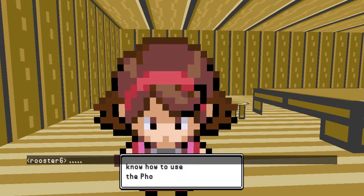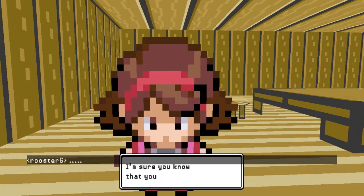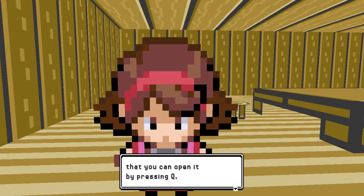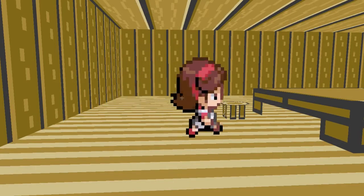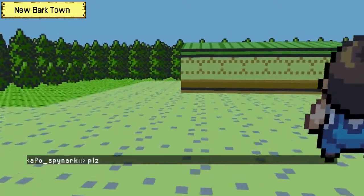By the way, do you know how to use the phone? Yes. I'm sure you know that you can open it. Yeah, yeah, yeah, I get it. I know how to do this, alright lady? Get out of my goddamn way. Okay, here's my number. Yes, of course, I need my mommy's phone number. Alright, get out of the way. Okay, let's head outside.